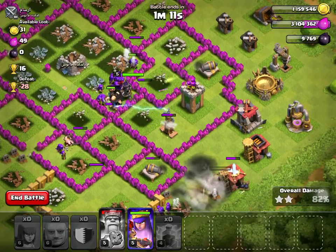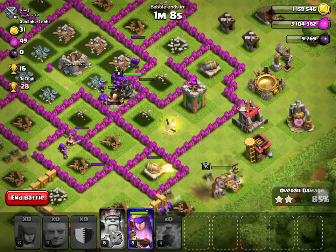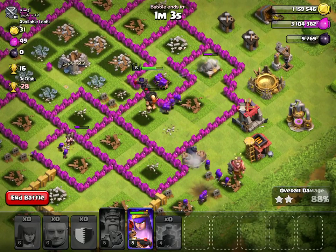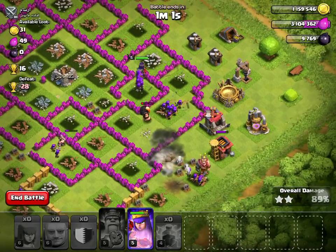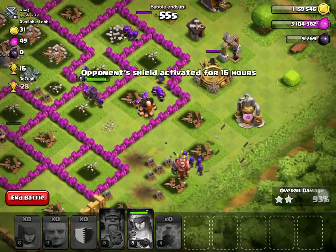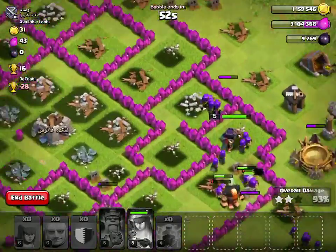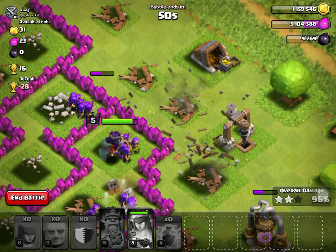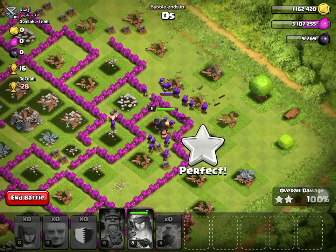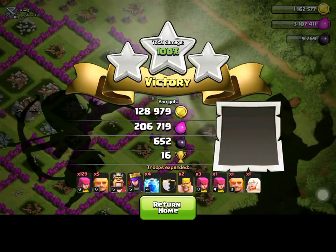So maybe we can work onto this three-star. I'm not pretty sure right now. We took out that wizard tower, so it should help. The harder defense is to take out the archers. So let's go ahead and kill off our archer queen — that should finish off our archer queen, like I just said. And we should be able to three-star. And that went perfect. Three stars! Some pretty nice loot.